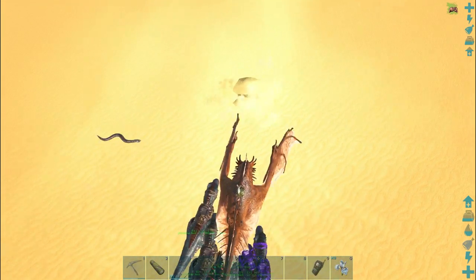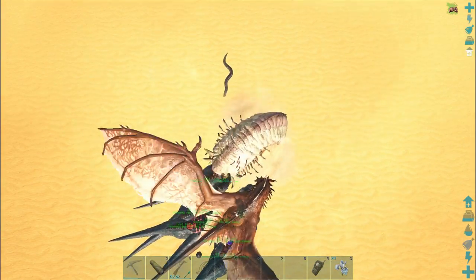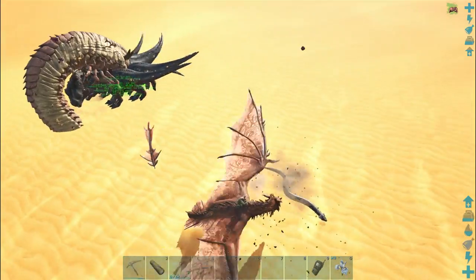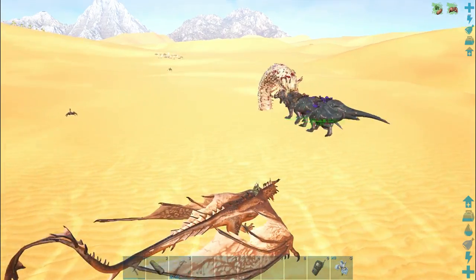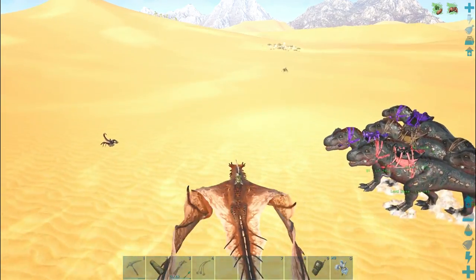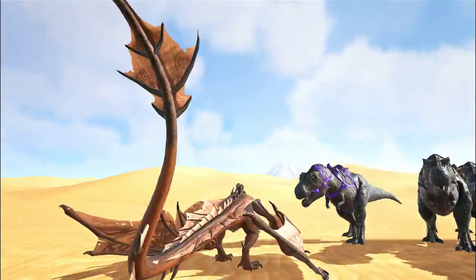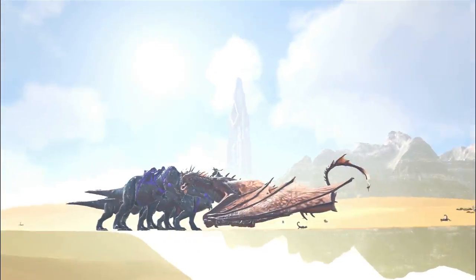There we go, there is our next target coming from the border of the map. I'm just going to wait here, let it come to me, and it will aggro my rexes which will take it down. There we go — they're taking it down pretty fast, glad to see that. One of my rexes has picked up the loot — I'm going to find which one has it because I want to keep a count of how many deathworms I've killed and how many black pearls I got.